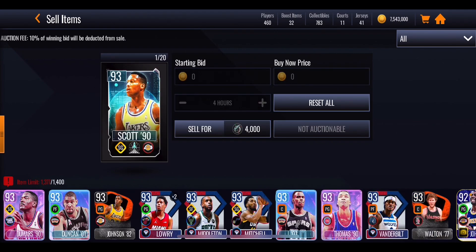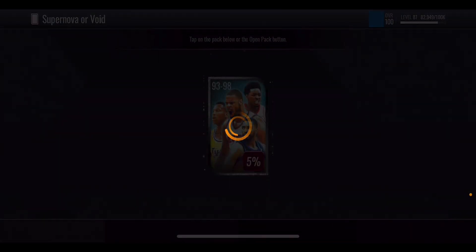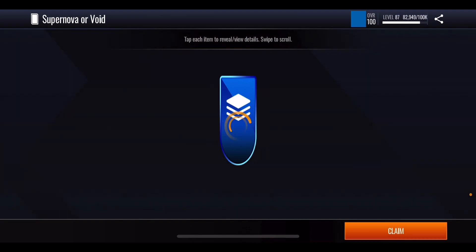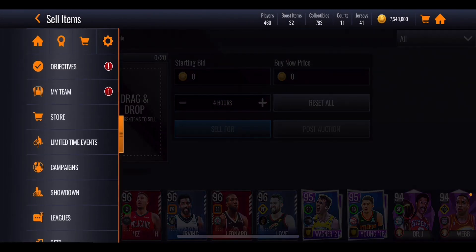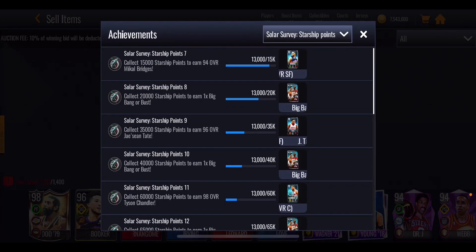We scroll over to Scott and quick sell him for 4,000 starship points. I do think it goes up by 2,000 per overall, so the higher the overall player you get, the more starship points it'll quick sell for. We get some more 500 starship points out of another pack — that's not going to help us through this achievement.